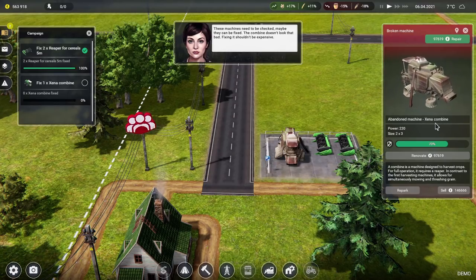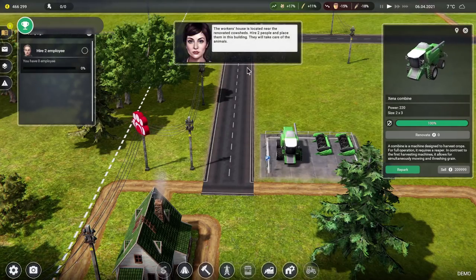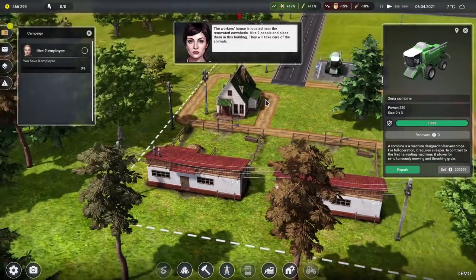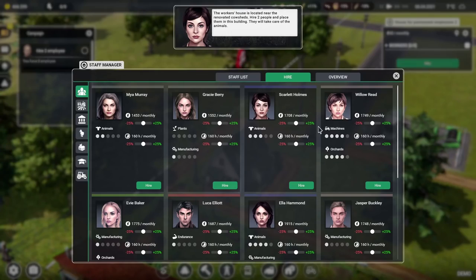Let's fix up the Xena combine. Xena combine harvester princess! There we go, a lovely green combine thing. The workhouse is located near the renovated cow sheds — hire two people and place them in this building, they will take care of the animals.